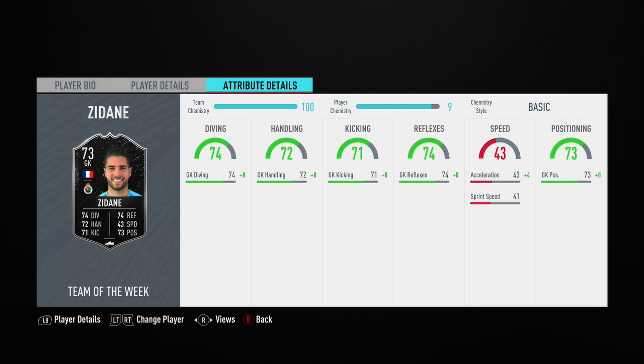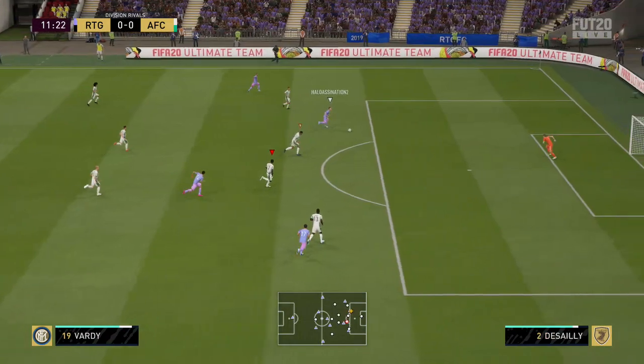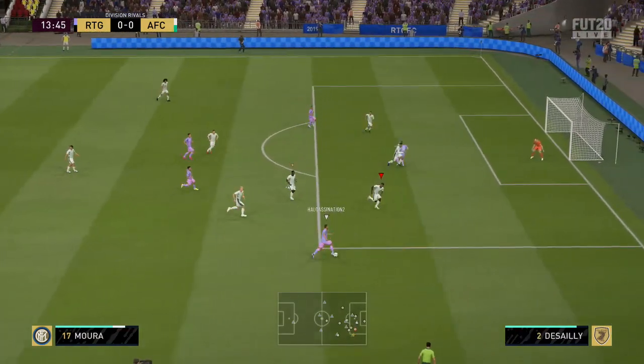The reason you should apply the basic chemistry style to this card is because it gives an increase to every single stat. It actually takes his diving, handling, kicking, reflexes, and positioning — all of those go into the 80s with the basic chemistry style. So he kind of becomes like an 82 or 83-rated basic goalkeeper effectively, which is really, really awesome.